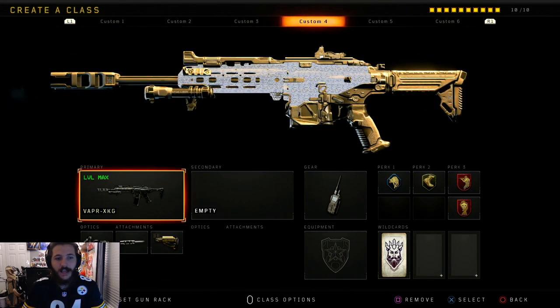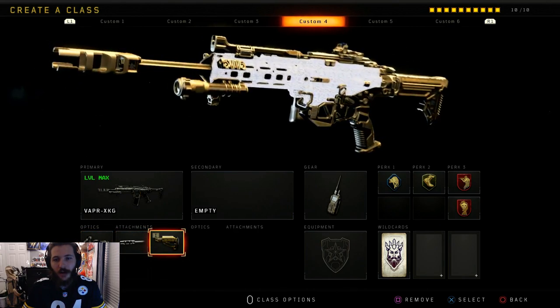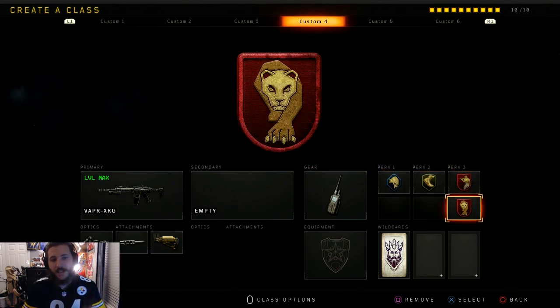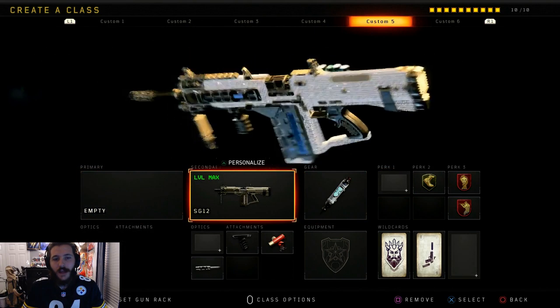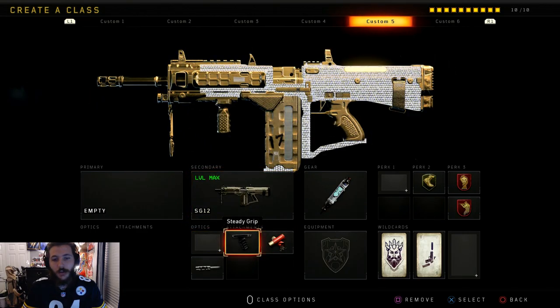Next up we have the Vapor XKG — we got this one gold very fast, the last AR we needed. My favorite class for this one: we have Cosmic Device that helps with streaks, scavenger, lightweight, ghost, dead silence. I think this is the same exact class I was using in that upload, the 85-kill gameplay I posted. I might have had high caliber on it but no scavenger — this is the class you guys saw in that video.